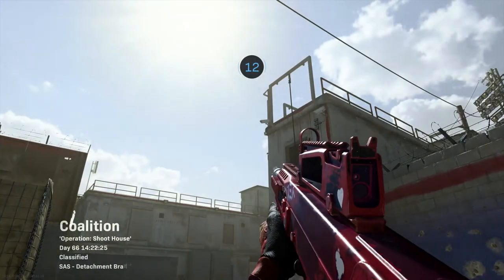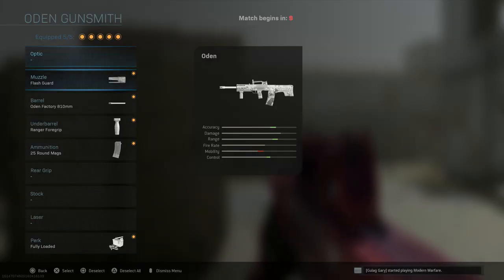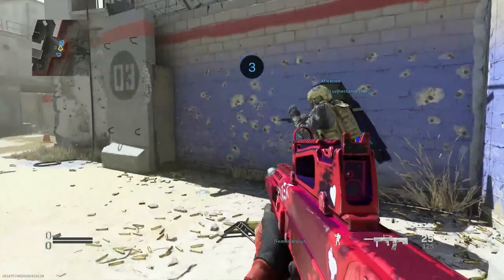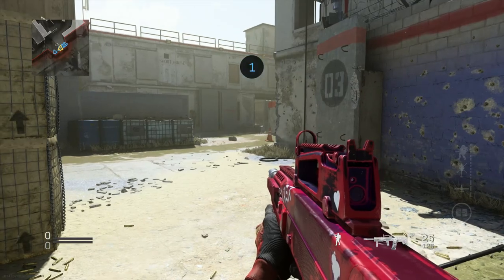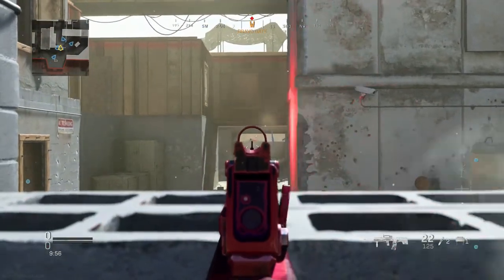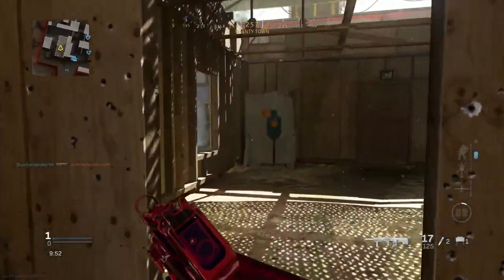On to the second and final game. Here we are on Shoot House for TDM and I added one more attachment: the Odin Factory 810 millimeter barrel. That's the only new addition I made to the weapon — just to make it a little bit better, even though I didn't really find it necessary in the previous game. Got an assist — here we go!